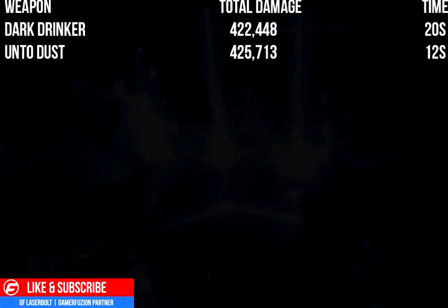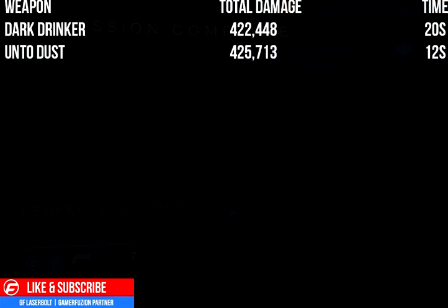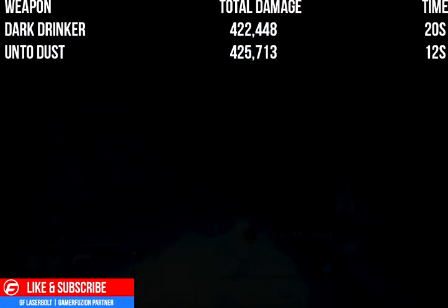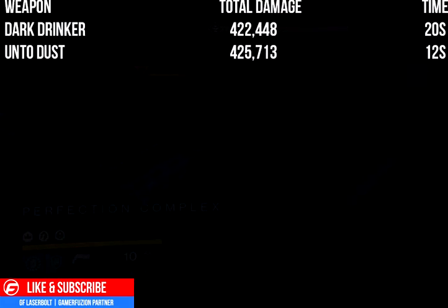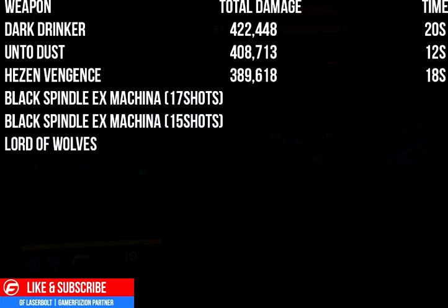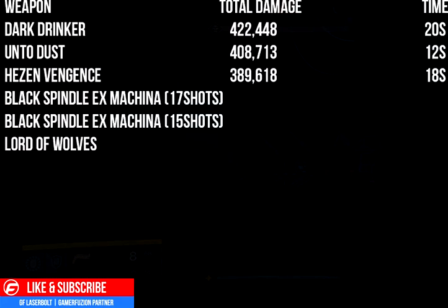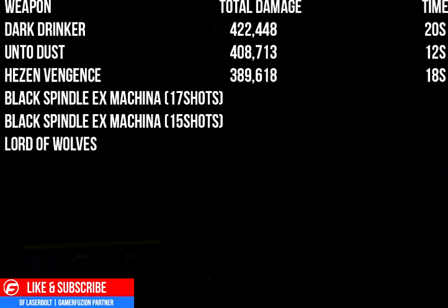To recap numbers: Dark Drinker is 422k; Until Dust or Warpath lands around 425k as a set number. Many people also ask about the Husk of Vengeance — it outputs about 389,000 damage, which is relatively low. Its velocity and fire rate are also decreased, taking about 18 seconds to empty all eight clips. By comparison, Until Dust only takes 12 seconds to empty all eight clips, giving you a much better damage window.